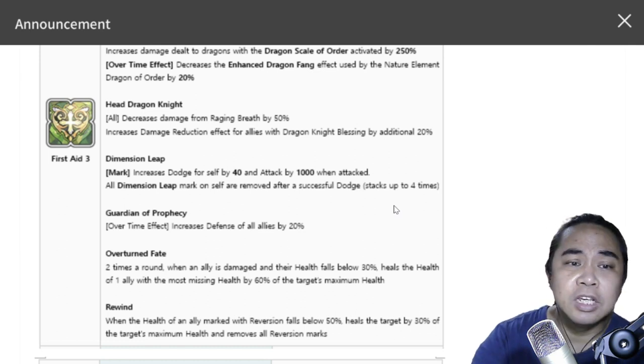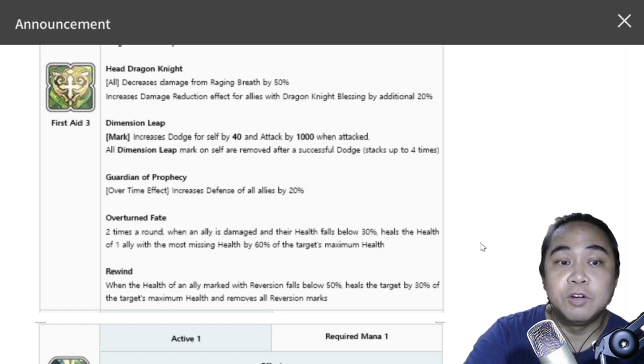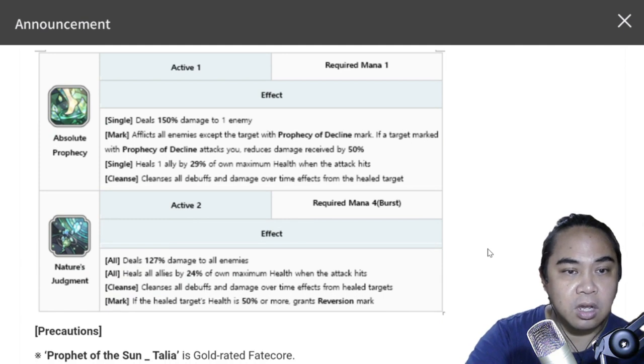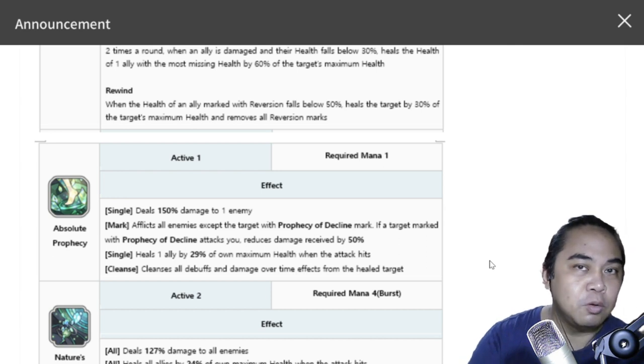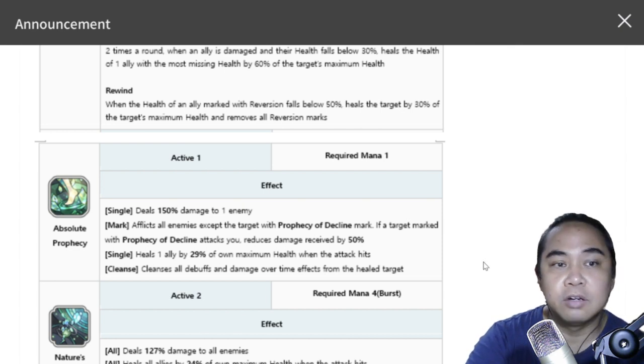Moving on to Rewind: when the health of an ally with the Reversion mark falls below 50%, it heals the target by 30% of the target's maximum health and removes all Reversion marks. The Reversion mark itself is granted through her S2 — if the healed target's health is 50% or more, she grants a Reversion mark. So Reversion marks are given to allies when S2 is triggered. This is heal number three from passives alone.